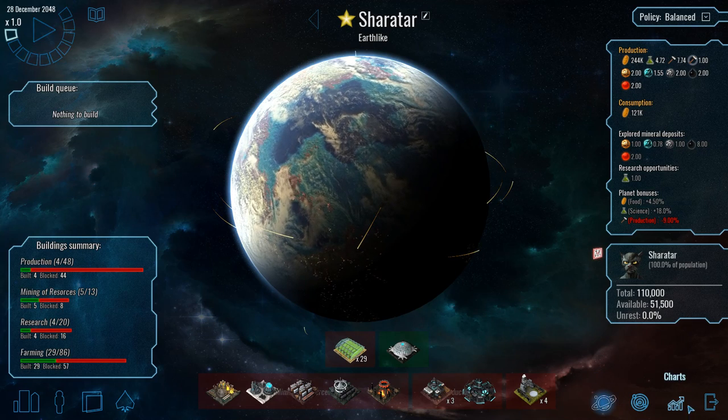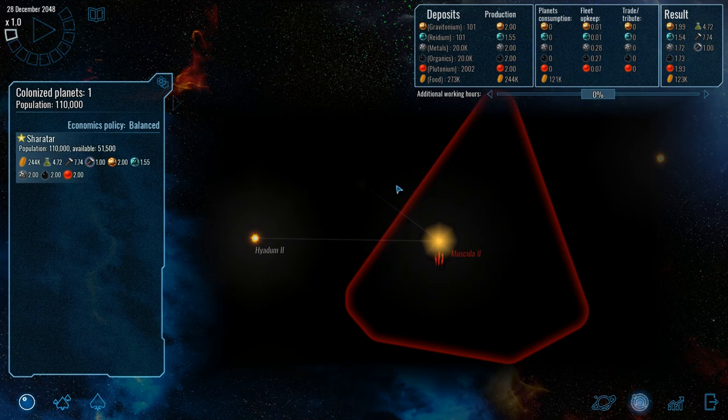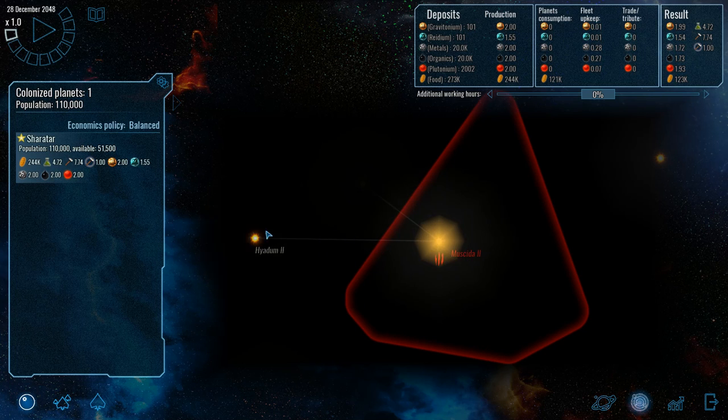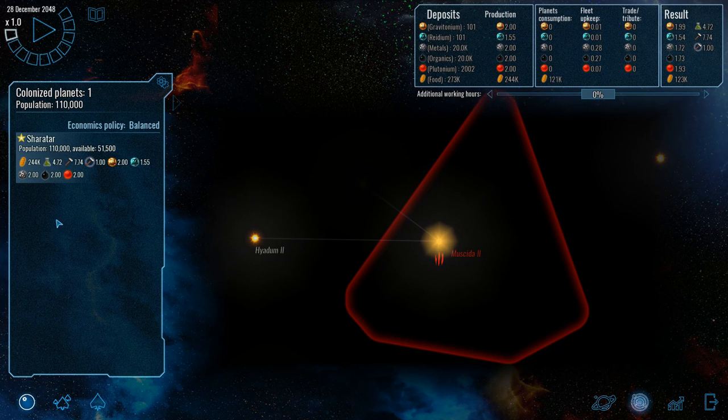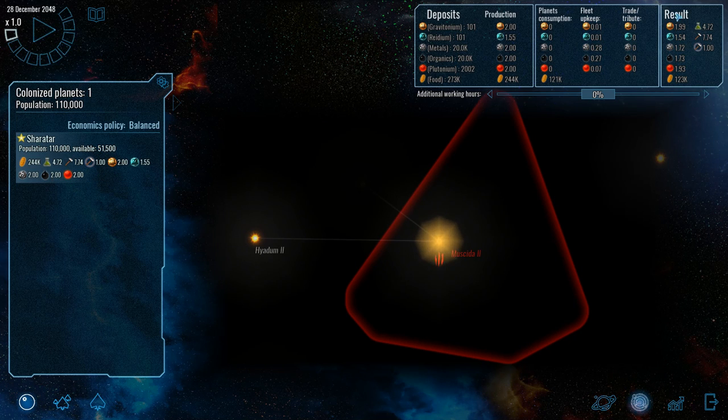Over here we also have some contextual buttons which are more related to empire management. We can click on economics, which will show the economics of our empire as a whole, and any planets that we know about that we might be able to colonize will be shown over here. Up here is your empire economics — how much of any given resource you have on hand, how much you're producing, and then the various upkeeps that you have because of either buildings at a planet, fleets that you have built, or any trade deals you have made. Then you have your result — your net income per period of time. I'm not sure what that period of time is because there's days, months, years in a variable time scale.